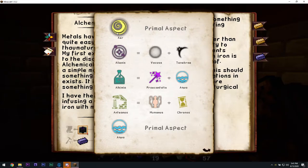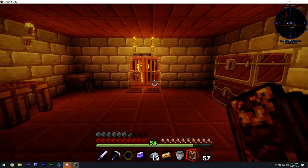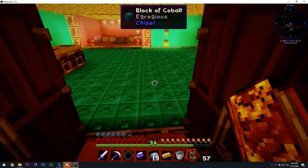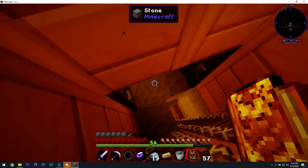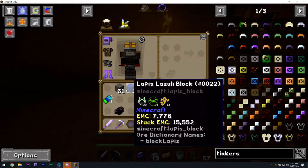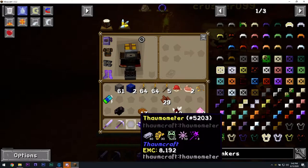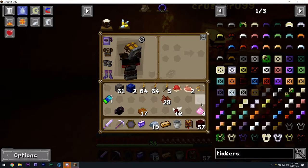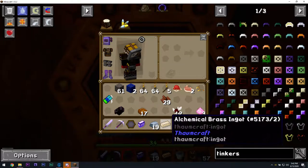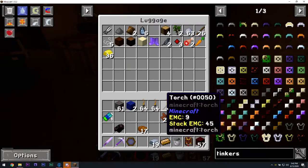I wish there was a way to see what item had what aspect in it without having to manually scan everything or look at all the chests. I can see all the aspects that I know, but I can't see what's in each aspect, which is really annoying. I don't know anything that has aurum on it. Gold — does gold have aurum? No, gold does not have aurum in it.